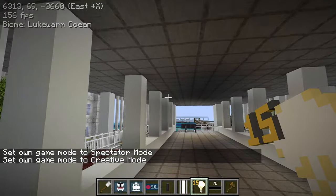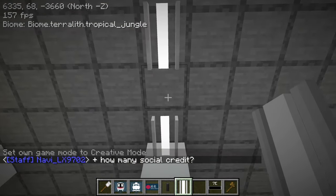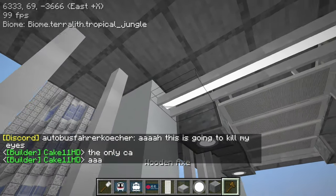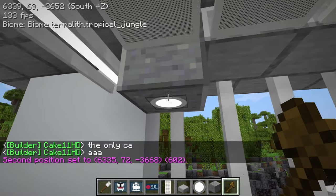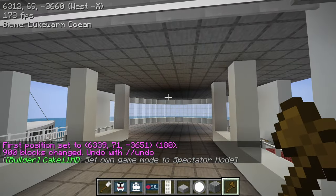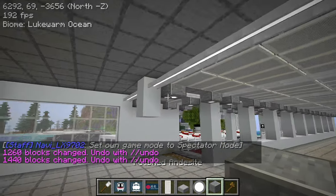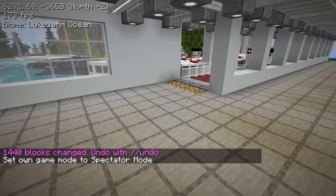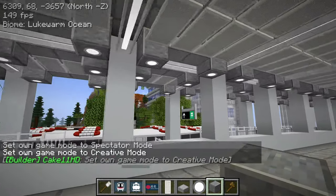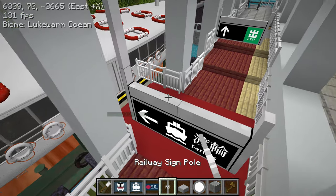Up here I can do a more decorative ceiling style like I've done with my other stations. This looks similar to what the resort is like, but that's okay. I'll stack this - maybe 8 is good, don't want to go too far. There we go. I also have to fix these railway sign poles, but other than that we're pretty close to completion.